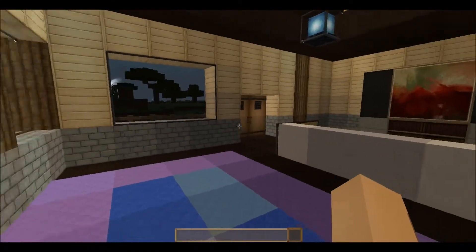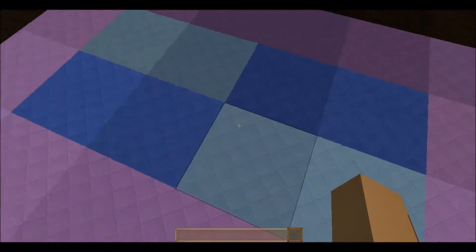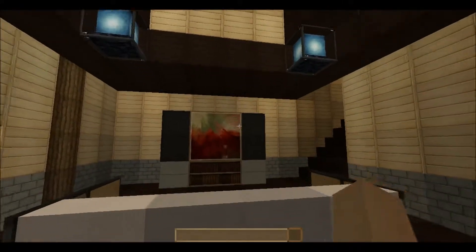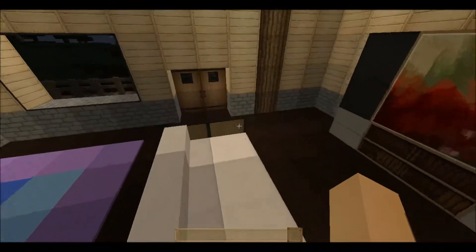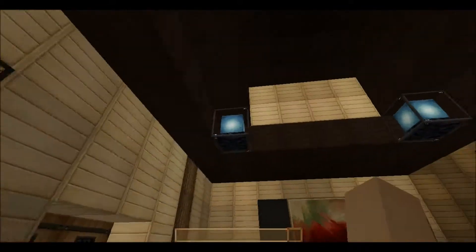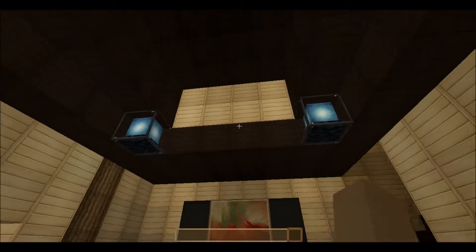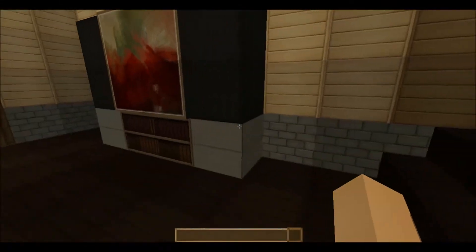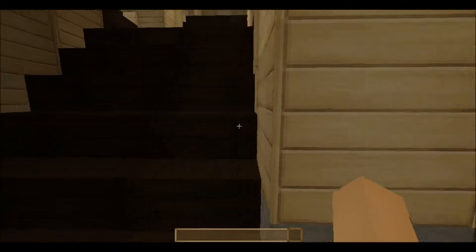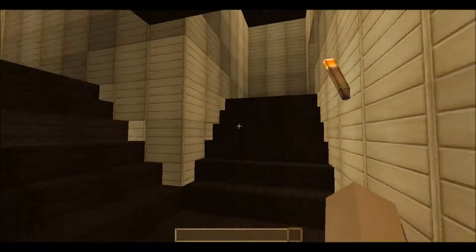Here is the entrance - there's a little carpet. Take a look at the roof and stuff. I try not to use lighting like torches. A little tip: I use beacons and glowstone instead. Here's a TV - I know it's a pretty old-style TV, but okay. Also, the paintings are both the same ones.